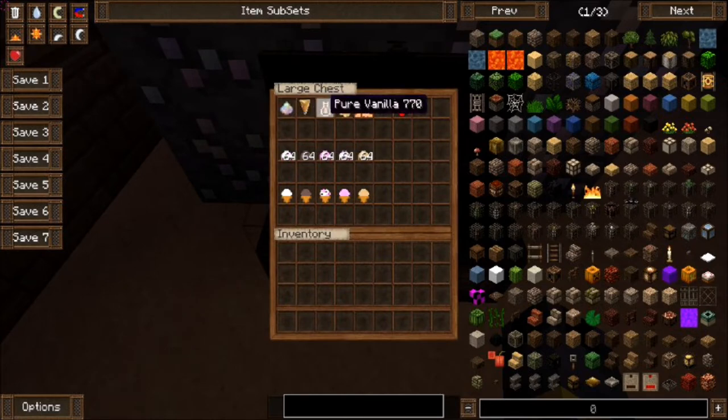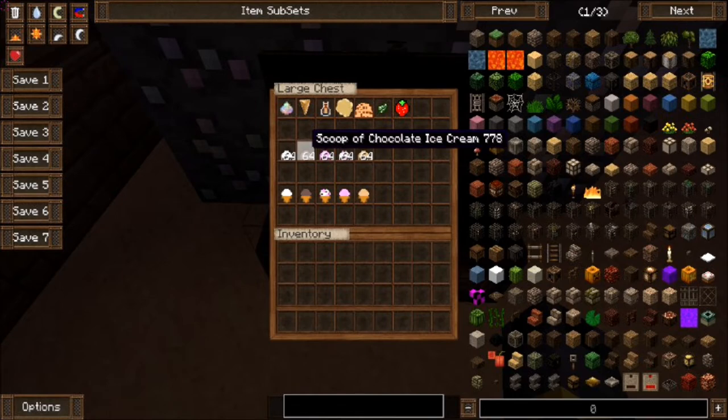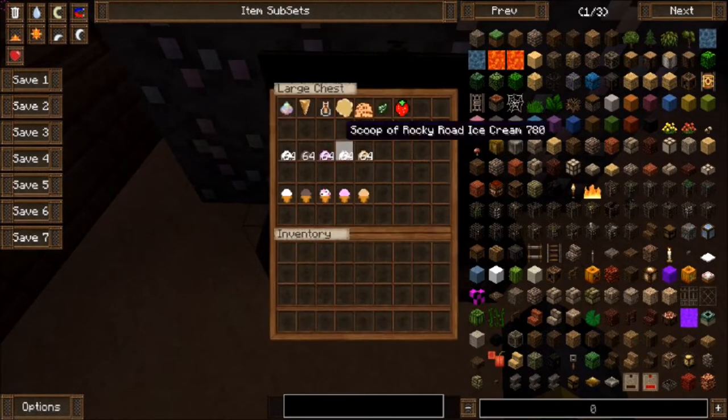What you can do with all of these ingredients is you can make scoops of ice cream. The main scoop of ice cream is vanilla — you're going to need milk, pure vanilla, an egg, a snowball, and sugar to make a scoop of vanilla ice cream. A scoop of chocolate ice cream is created with a scoop of regular ice cream and cocoa beans. A scoop of strawberry ice cream is made with a scoop of ice cream and strawberry.